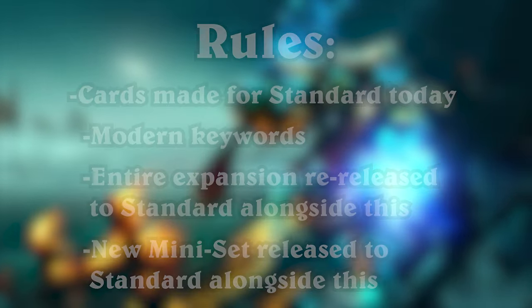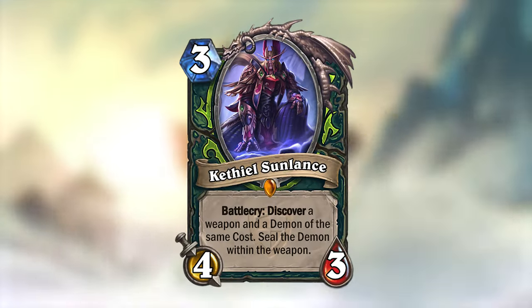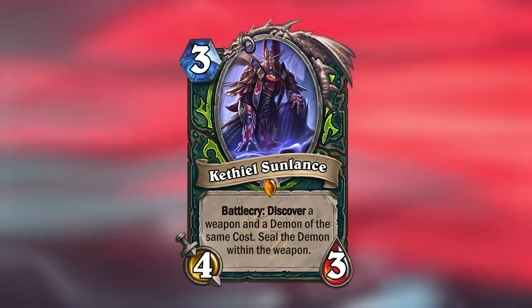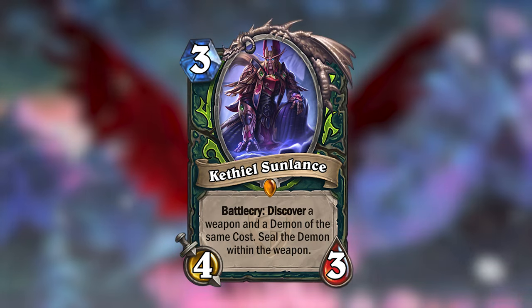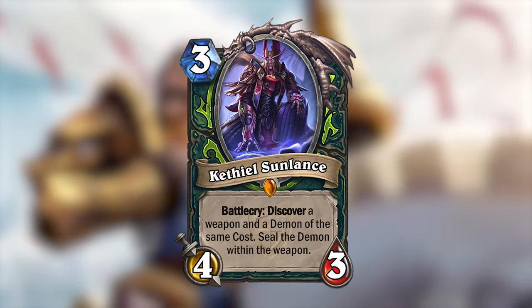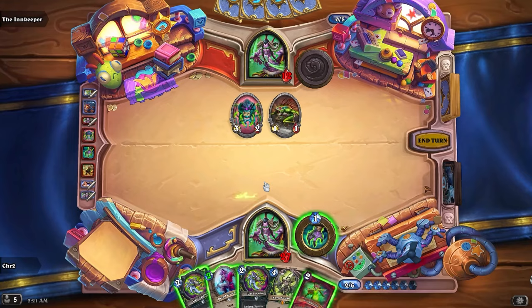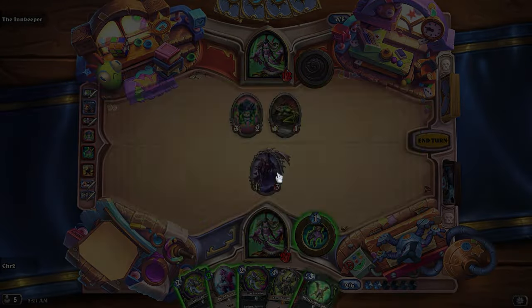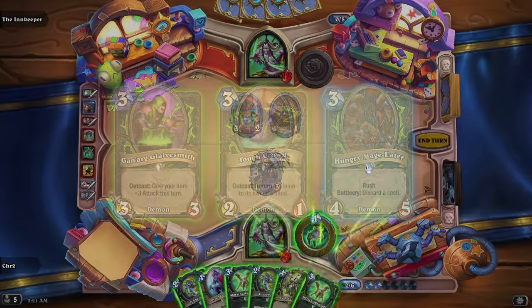Now let's look at the cards I've made, starting with the expansion's single legendary, Kethiel Sunlands. Kethiel is a 3 mana 4/3 legendary minion, and when you play him he lets you discover a weapon and then a demon of the same cost as the weapon. He will then seal the demon within the weapon. This means that you will only get the weapon in hand, but once you use up all its durability, the demon will be summoned to the battlefield.